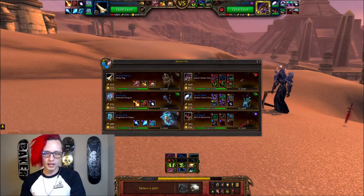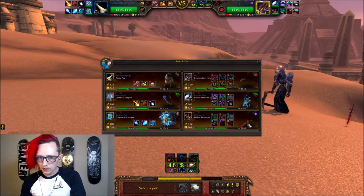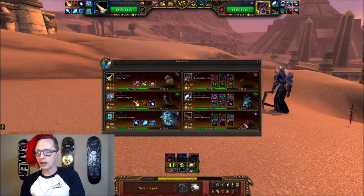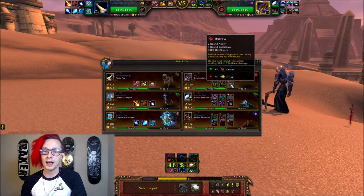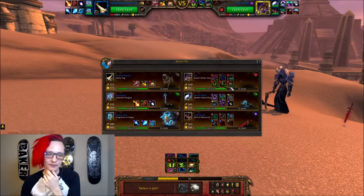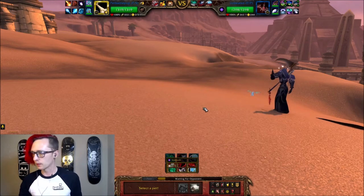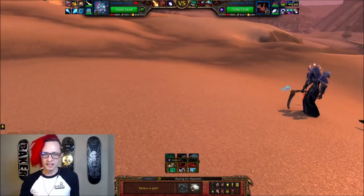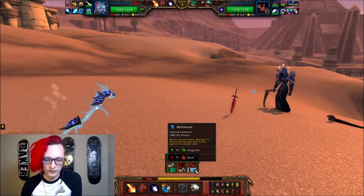Alright, so our opponent has a Fairy Drake, a Will of Remornia — I don't think I've ever seen that — and a Death Adder Hatchling. It's actually a really good pet. That Death Adder Hatchling is going to absolutely destroy my team. What do we want to lead with? We have tons of healing with this team. I think it's actually better to lead off with the Celestial Fairy Dragon. And I think they're probably going to lead with... alright, I don't know what this does.